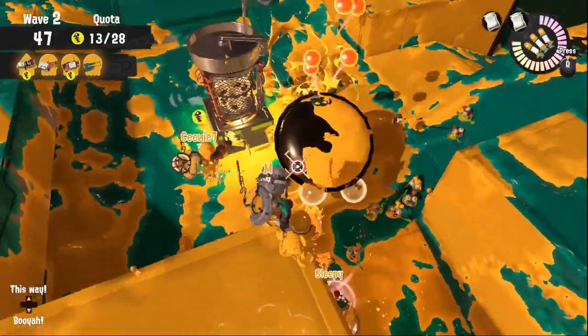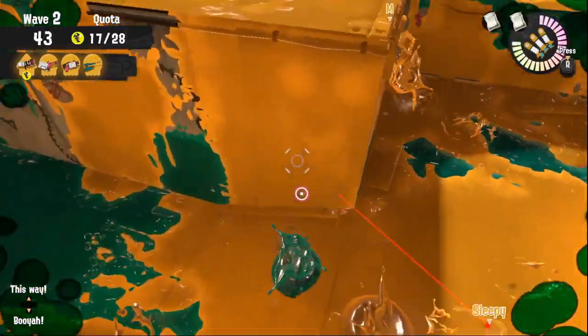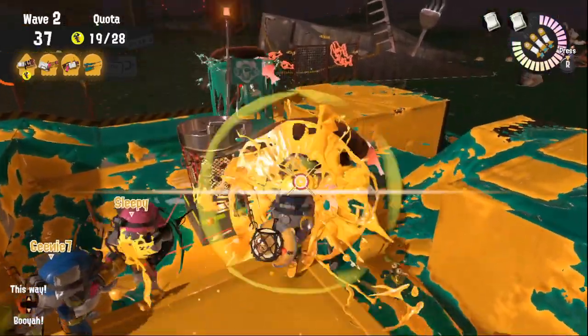If things escalate it's fine to use the corner on the opposite side, as long as you make sure possible eggs near the basket are accessible for your team to be delivered and the grilla isn't going up to the other teammates.